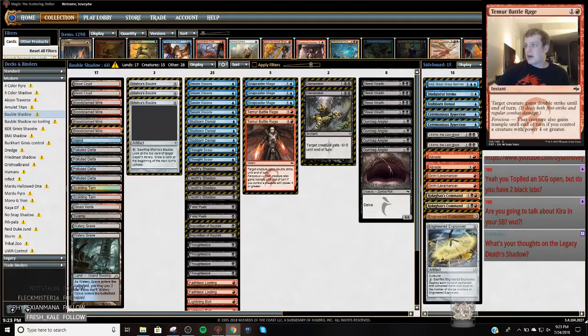We're 8-3 and I get paired against Mardu Pyromancer. My opponent kept a one-lander Faithless Looting draw, missed their second land drop, and I Gurmag Angler'd them out of the game. We played a really close second game and they beat me there, but both my teammates won their matches. So I'm tied 1-1 on the play for game three — I like my Death Shadow deck in that spot.